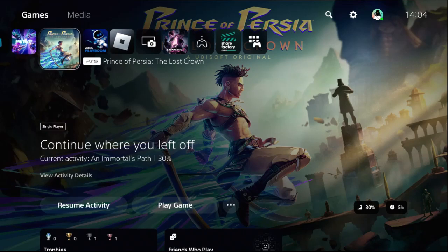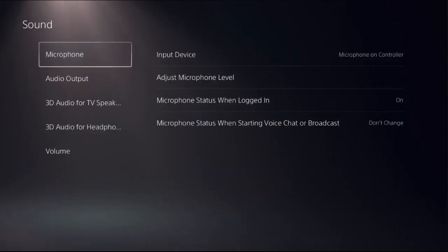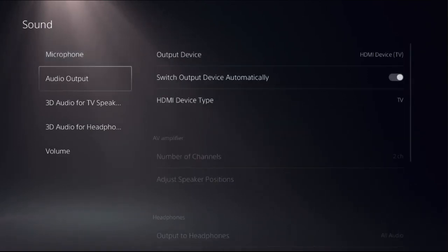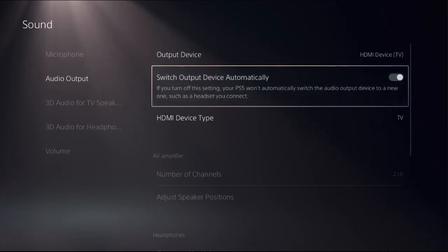Let's fix this issue without wasting any time. I will show you how to fix the headset not working problem on PS5. In the first step, we need to select Settings, then choose Sound. Once we're here, we need to select Audio Output. On the right side, we need to turn on 'Switch Output Device Automatically.'